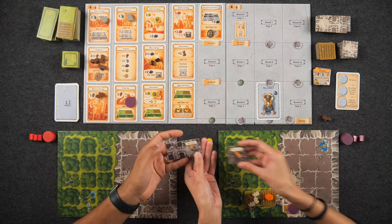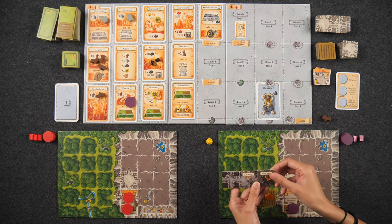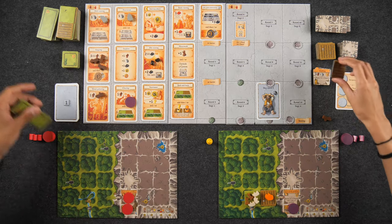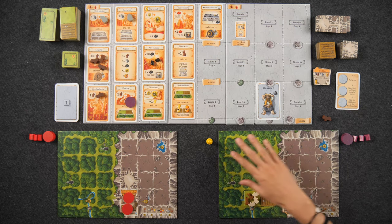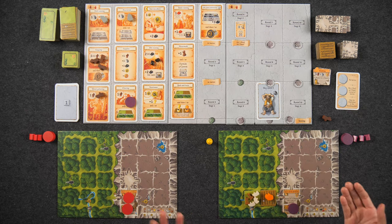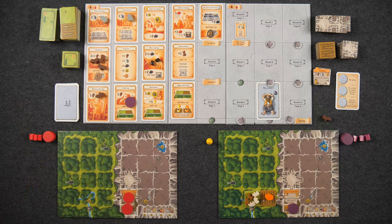Any mines in your mountain can hold one donkey each. For each forest or mountain space you did not fill with at least a field or tile, it's minus one point per space at end of game, so you want to build out your entire estate. Speaking of mountains, this is new to Caverna — your mountain houses your dwarves, and at the start of the game you have one built-in entry-level dwelling that holds two dwarves.